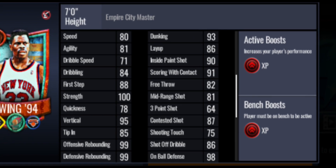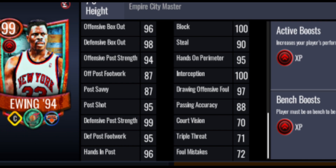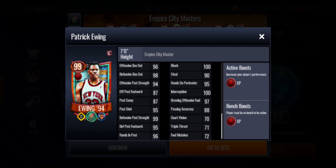Patrick Ewing's rebounding stats are both 99, which is really good, and he's got 100 strength so he'll be dominant in the paint. His dunking is 93, which isn't that high for a center, and his shooting stats aren't the best — 86 layup, 81 mid-range, and a 64 three-point shot, but as a center he's not really going to be shooting. Defensively most stats are in the high 80s or low 90s, with 100 block and 90 steal.